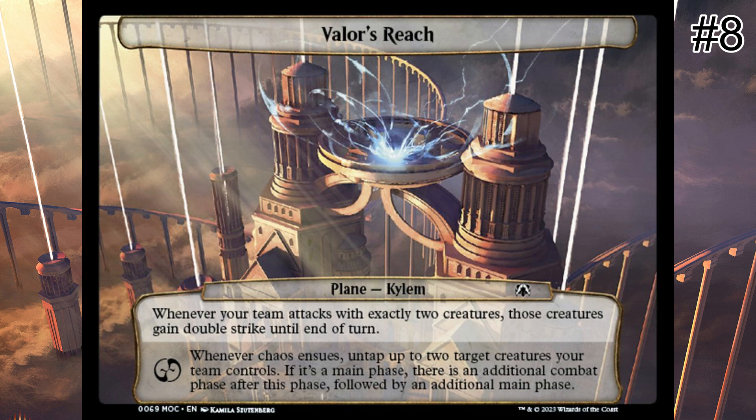Whenever your team attacks with exactly two creatures, Valor's Reach gives those creatures double strike until end of turn. Whenever chaos ensues, untap up to two target creatures your team controls; if it's a main phase, there is an additional combat phase after this phase, followed by an additional main phase. Don't worry about the presence of the words 'your team' on this plane — like any card that refers to your team or you and a teammate, this Battlebond callback just means you. When you attack with exactly two creatures, they gain double strike until end of turn. Early game creatures on your side of the battlefield can become quite threatening if you reveal Valor's Reach from your planar deck, particularly if there are any peripheral tribal synergies between or among them.